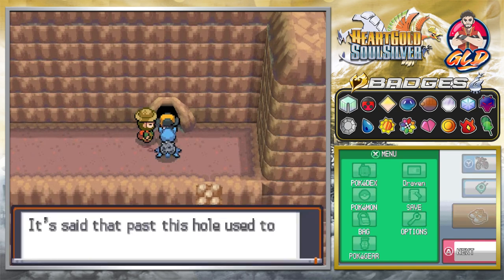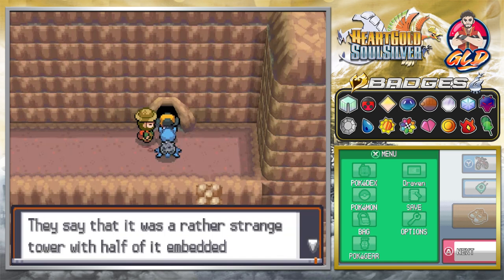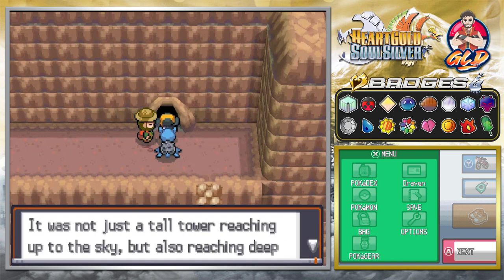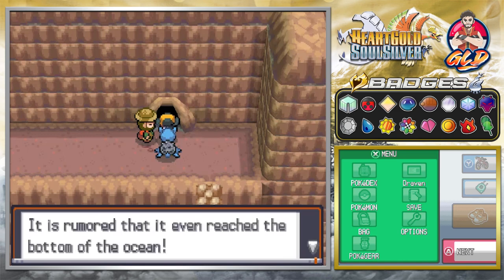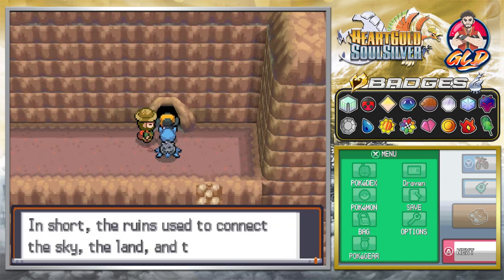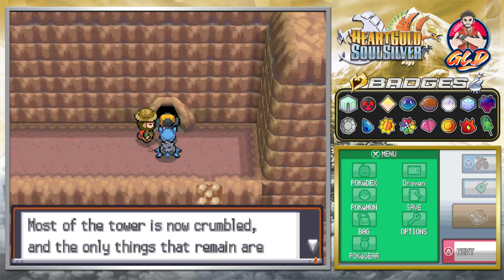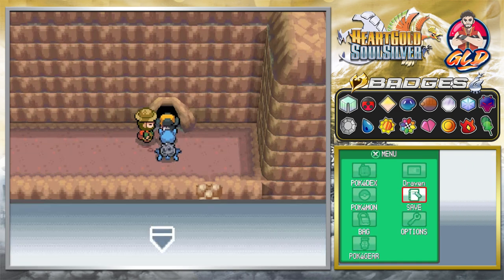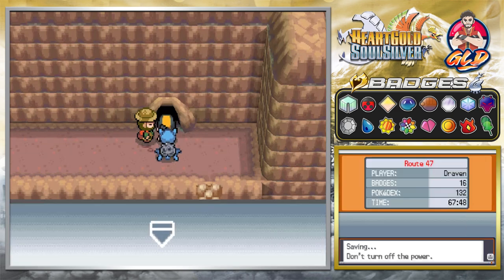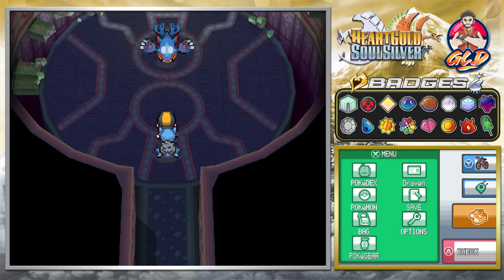Let's go talk to this guy. He says: 'In the past, this hole used to be a huge tower reaching far into the sky. They say it's rather strange - the tower - that half of it is embedded in the cliff. It was not just a tall tower reaching up in the sky, but also reaching deep underground. It is rumored that it even reached the bottom of the ocean. In short, the ruins used to connect the sky, land, and sea to each other. Most of the tower is now crumbled, and the only things that remain are the entrance to the interior where you'll see strange patterns.' Okay, we're going to be saving this game. Here we are in the Embedded Tower, and here you're going to be finding yourself Kyogre in Pokemon HeartGold. If you're playing Pokemon SoulSilver, you're going to be finding yourself Groudon.